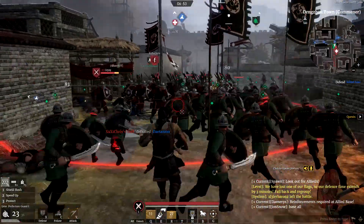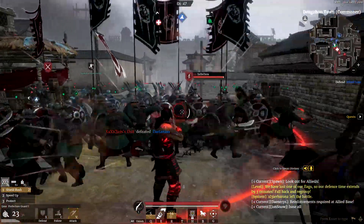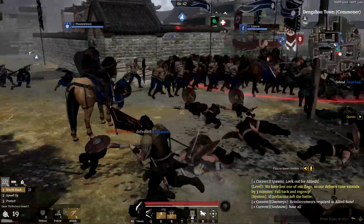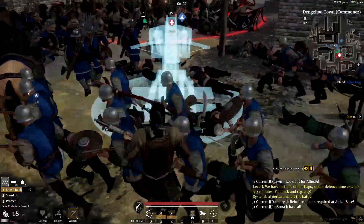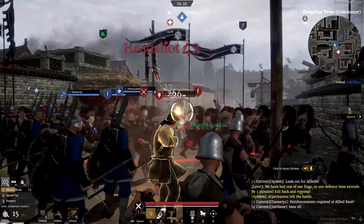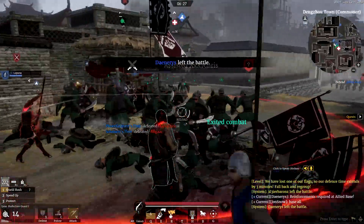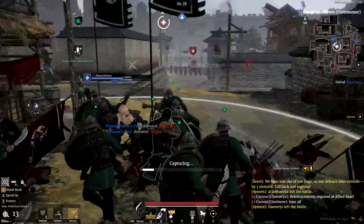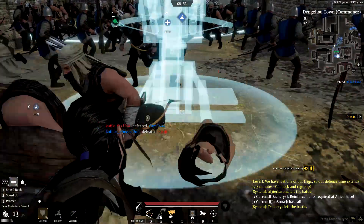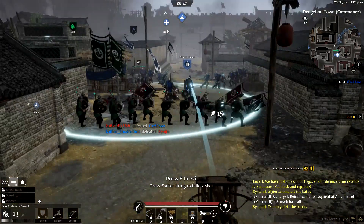I have sword and shield units, so they should be quite well defended. You can order them — I just ordered a shield rush, which is now on a 25-second cooldown. Maybe this is the right moment to build a Scorpio here. They're so close and I believe they're almost all dead. Let's just build the Scorpio and we'll be able to defend this position quite well whenever anybody comes in here.